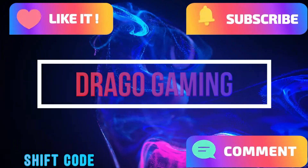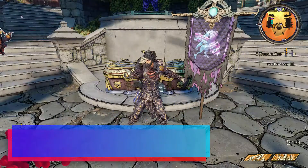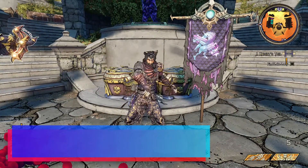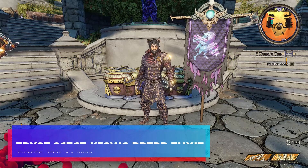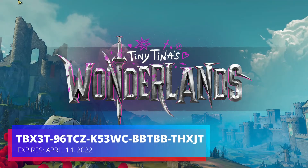Welcome back to Drago Gaming. Today we're going over the Shift keys in Tiny Tina's Wonderlands, and what these Shift keys allow you to get is skeleton keys to unlock the golden chest.